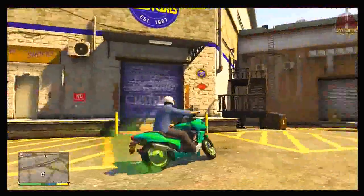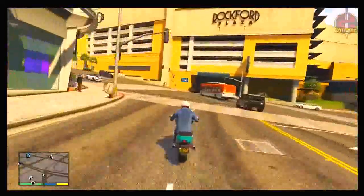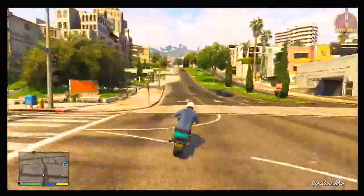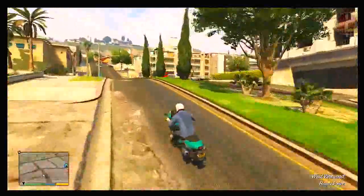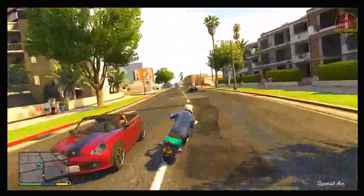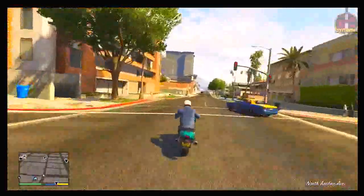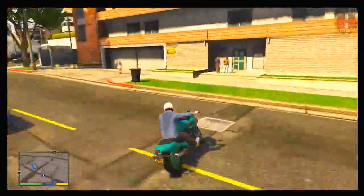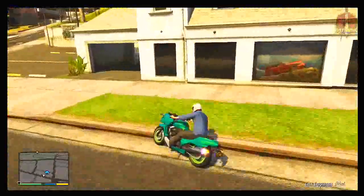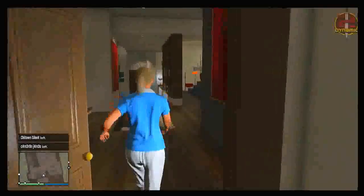The last vehicle is the Dinka Thrust motorcycle — one of the best motorcycles in the game. It's very fast with a lot of customization options, as you can see. I really like the look of it and it's definitely something I'd suggest. It's currently priced at seventy-five thousand dollars online — very affordable. All the vehicles in this DLC seem very affordable apart from the Zentorno. I do have my own custom paint job on the Dinka Thrust.